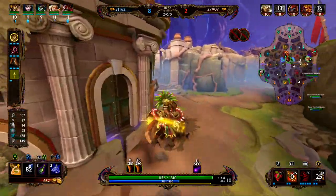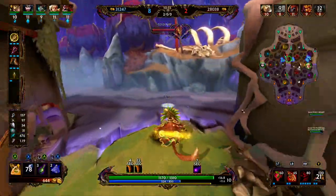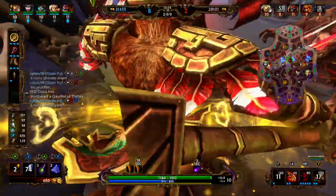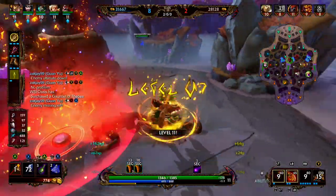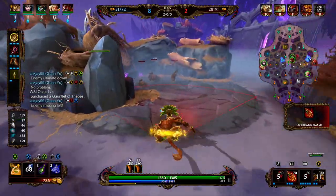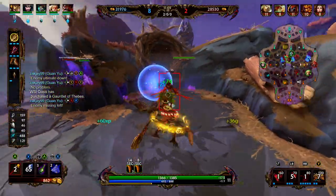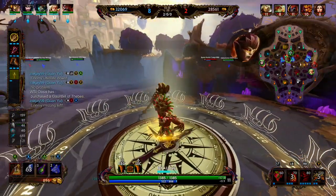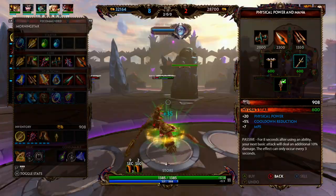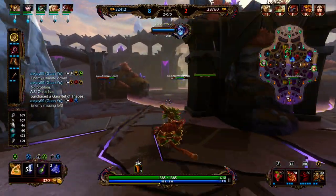The reason we want to engage with our ultimate is it does a lot of damage and it crowd controls the enemy, so they're going to be walking in a straight line — which makes hitting our monkey very easy. Ideally our ult combo is: ult → basic attack (15% increased damage from passive) → monkey → basic attack → two → basic attack, and hopefully they're dead. If not we can jump on them or jump away.